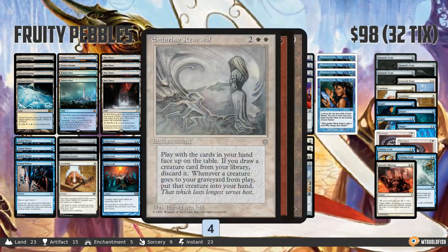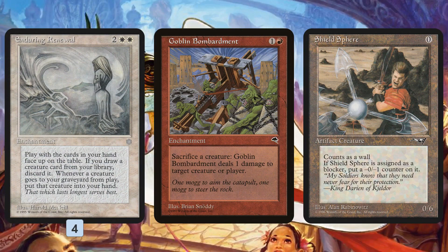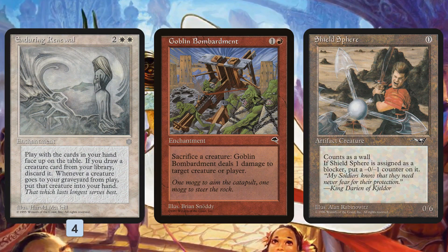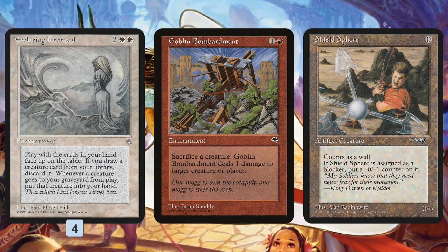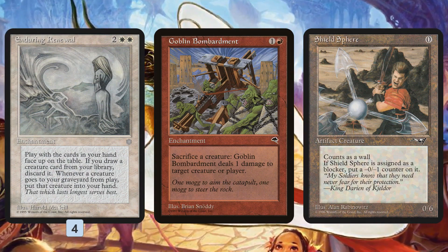Let's talk Fruity Pebbles in Modern — first a quick refresher on where the deck comes from. This was the original Fruity Pebbles combo. Basically, if you can get down an Enduring Renewal — a really weird card that makes it so you can't draw creatures; if you would draw a creature, you mill it instead — it also makes it so if any of your creatures die, they bounce back to your hand. The loop is: get down Enduring Renewal and a Goblin Bombardment, which lets you sacrifice a creature to deal a damage. Then you play a free creature like Shield Sphere, keep sacrificing it to Goblin Bombardment, it bounces back to your hand, you play it again, ping again, and the end result is essentially infinite damage.